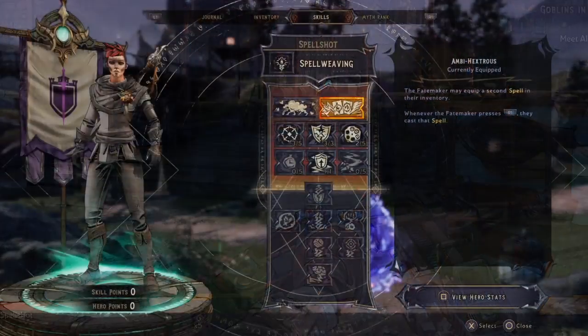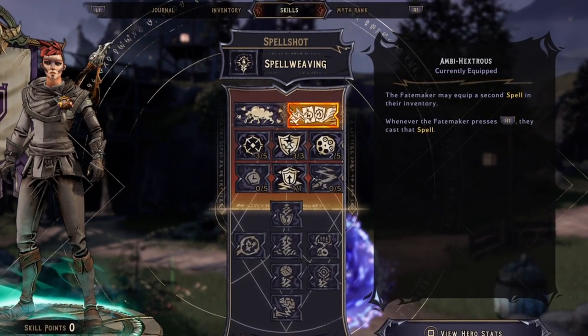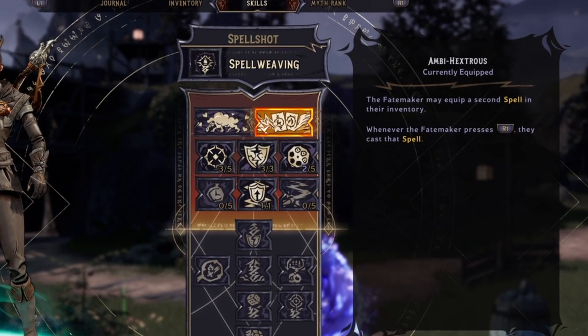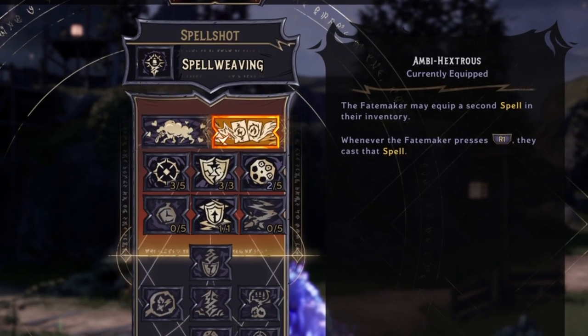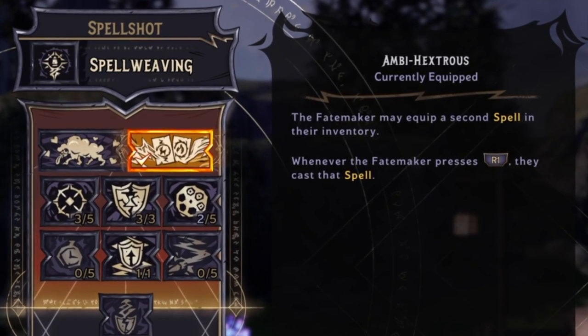There's great synergy between shooting your gun, reloading, and casting spells. In regard to getting the most from casting, you want to get to the Ambihextrous action skill when you reach level 7, so you can cast 2 spells whenever you want.